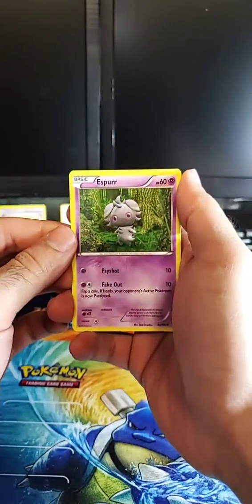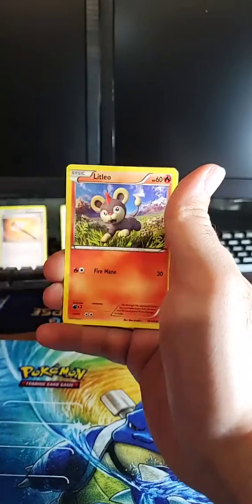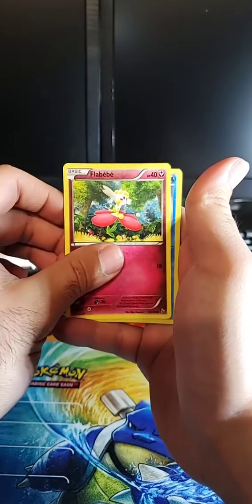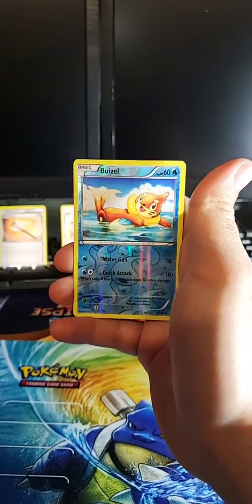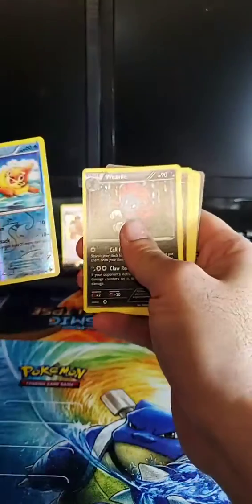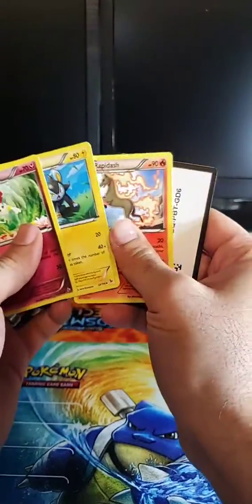I'm really in it to collect, hoping that value makes a difference in the future, but right now it's about the fun of collecting master sets. Here we go — we got Espurr, Spritzee, Litleo, a Sneasel, a Flabébé, a Buzzwole, and the final rare is a Weedle. A Weedle card — well, I thought we were going to get something there, apparently not.